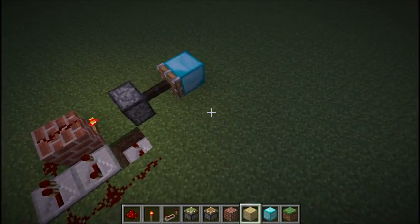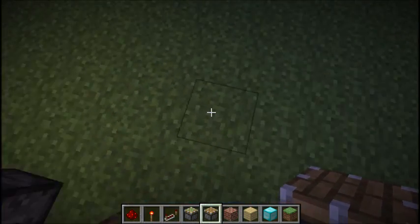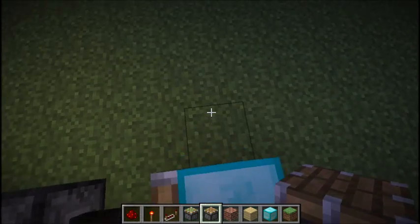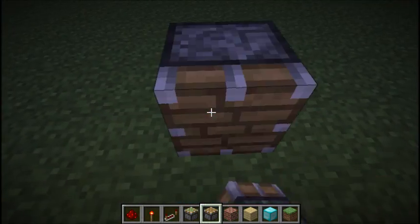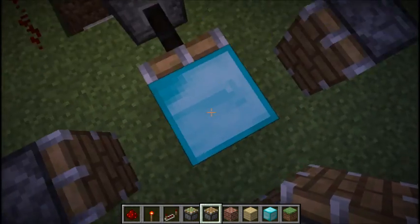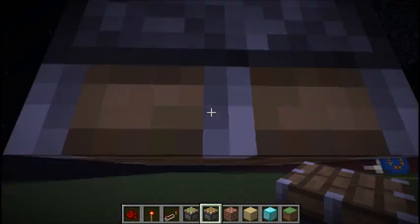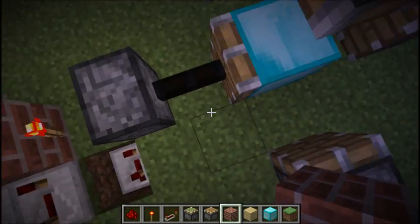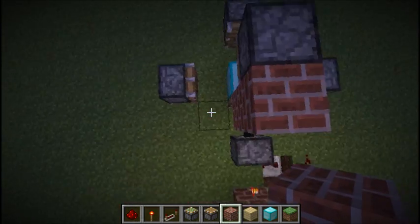What you now want to do is the other part — the actual hiding part of it. So what you want to do is, if you have your block here, take a gap, and then place a normal regular piston, like that. Do that on this side, this side, and also one on top. Then you can place the back wall — you can also place it first, but that doesn't really matter.